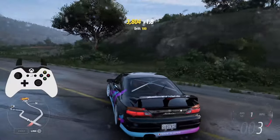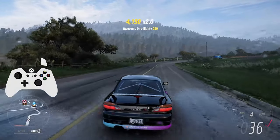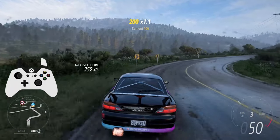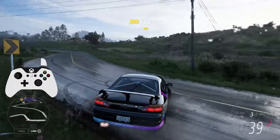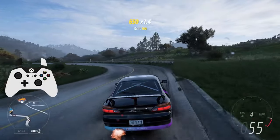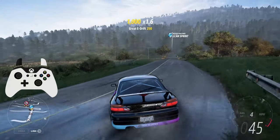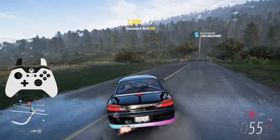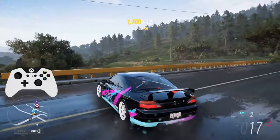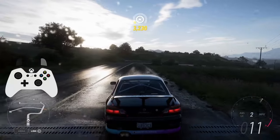The method I recommend and use for the most part is a handbrake entry. You enter a corner, turn all the way to the side you want to go, and hold your handbrake. That'll launch your car to the side — it'll oversteer you a lot quicker than power oversteer will. The handbrake locks up the rear wheels and rotates your car a lot faster. It's my preferred method of entering a corner.